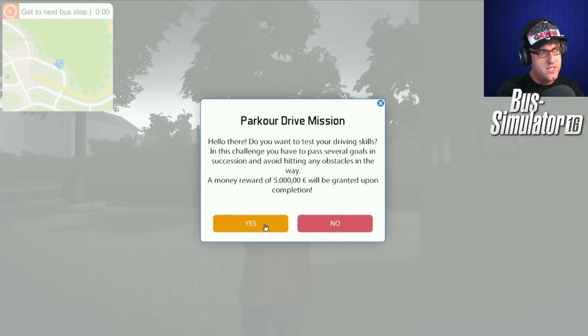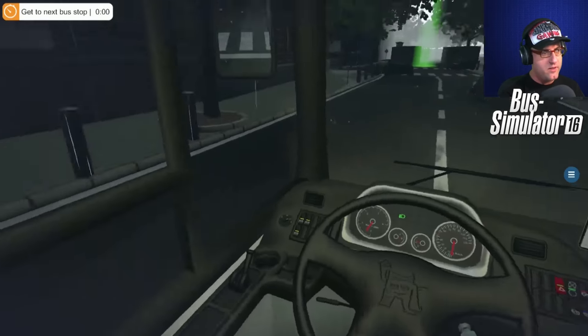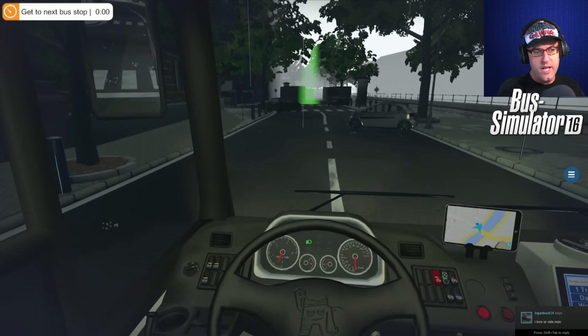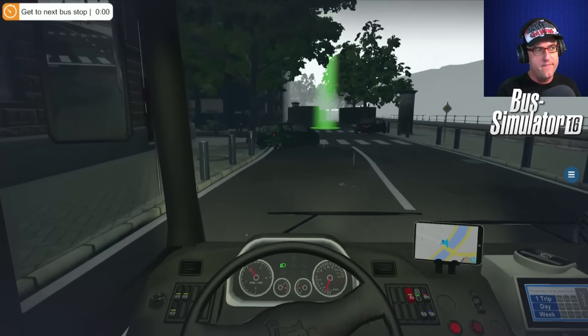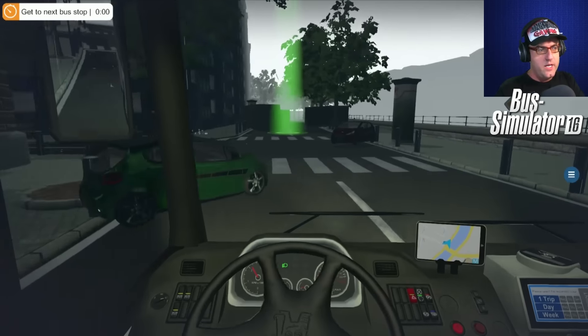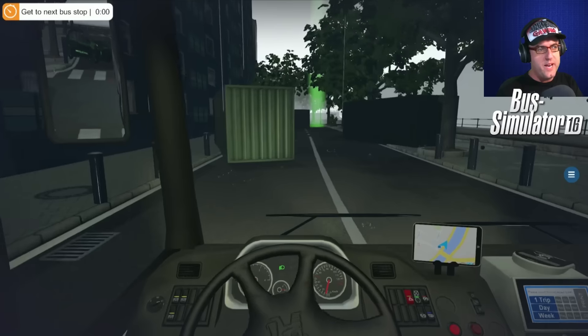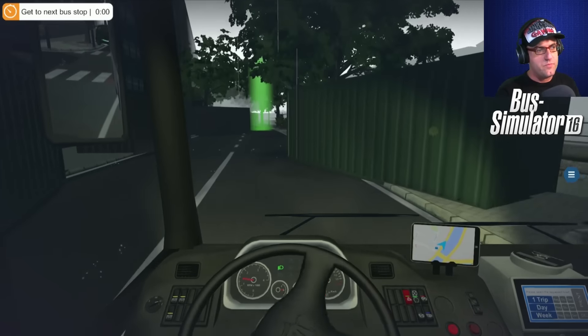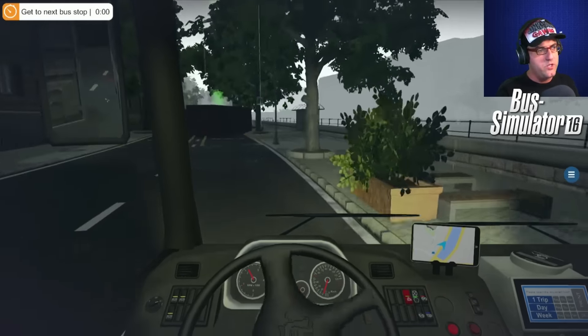Parkour drive mission. Do you want to test your driving skills? In this challenge you have to pass several goals in succession and avoid hitting any obstacles in the way. A money reward of 5,000 will be granted upon completion. Why not? Let's do it! We'll go this way — we've got to turn here. I cannot wait till the TrackIR comes out, because it's going to be a lot better.